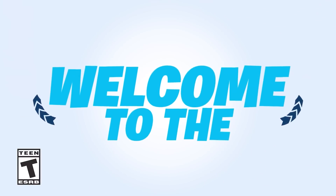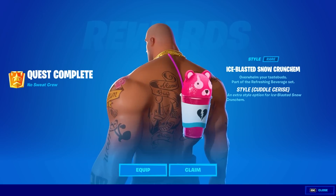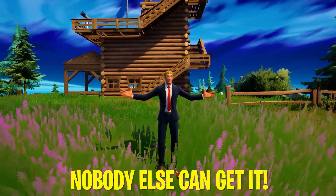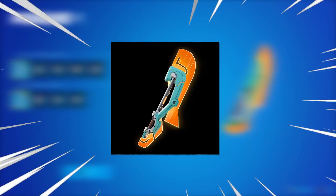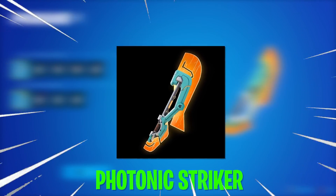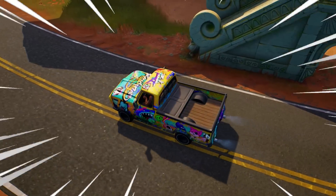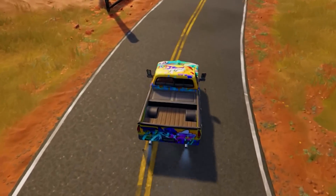If you're a member of the Fortnite Crew like I am, when you logged on to Fortnite this morning you received an exclusive style for the back bling that can only be unlocked by Fortnite Crew members — everybody else will never be able to get it. But that's not the only exclusive Crew reward, because we're also going to be receiving the Photonic Striker pickaxe for free. It has a bunch of selectable styles you'll need to unlock through an additional challenge set, and it will only be free for Fortnite Crew members, making this one of the best times to sign up ever.